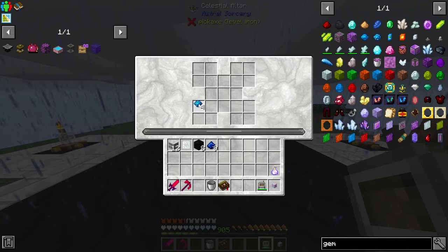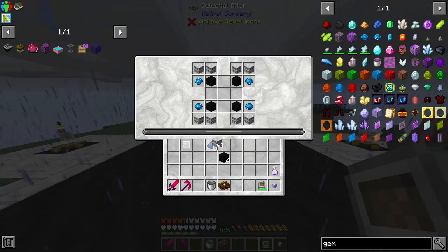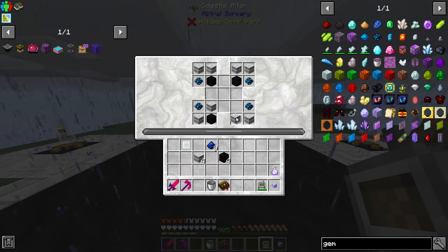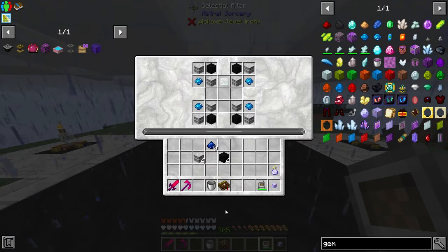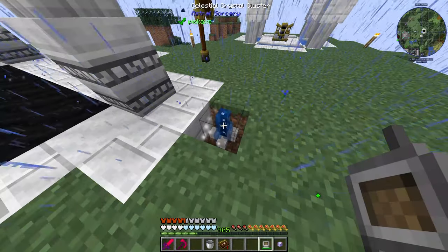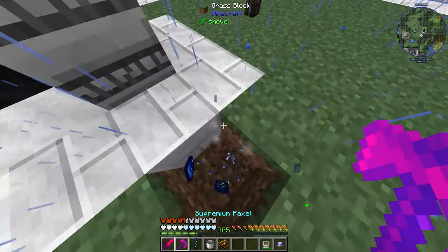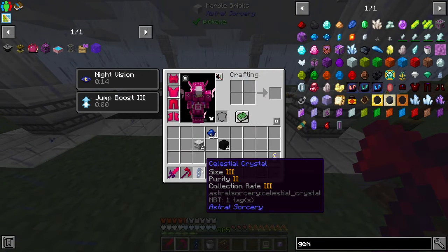Gems in the corners, sooty marble here, here, and here - and ruined marble across the bottom. No wait - these need to swap places. Glass lens in the top, and then you just put your celestial crystal in the middle. Oh okay - you can see it's fully grown now. Once you have these little white particles coming off it, it is fully grown. You break it, get a little bit of extra stardust, and then you get your celestial crystal.